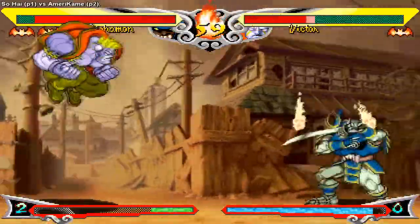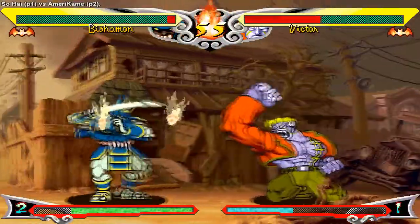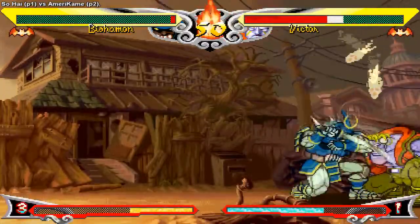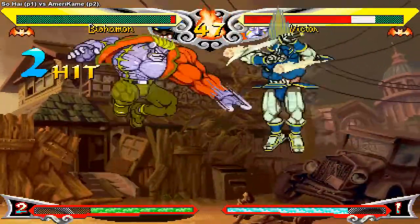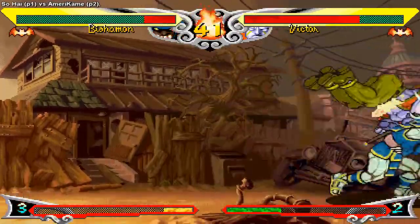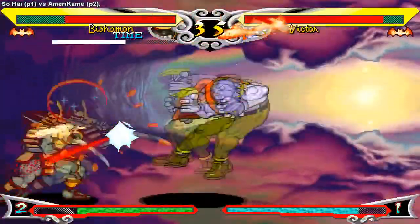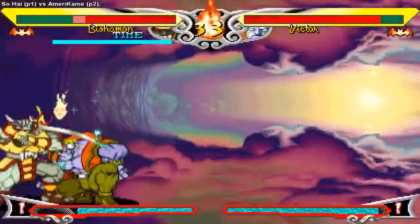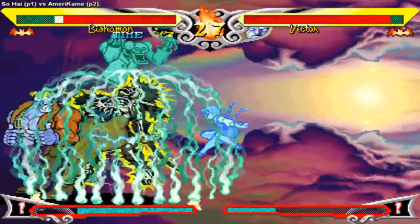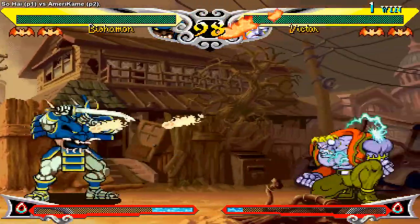Bishamon can convert into pretty big damage off of any stray hit — pretty much all his normals can be linked into each other, then special-cancelled into his soul throw or his sonic boom slash. Because it's all linked, it's much harder to guard cancel, so you either get really good at footsies or really good at push blocking. A lot like Fish, you want to stay out of the corner against Bishamon. He also has an unblockable setup — his EX soul throw done at a very specific range is completely unblockable, the follow-up puts the opponent into a knockdown they can't tech roll out of, and in the corner Bishamon can just reset the spacing and do it again. This can be looped indefinitely until he runs out of meter.